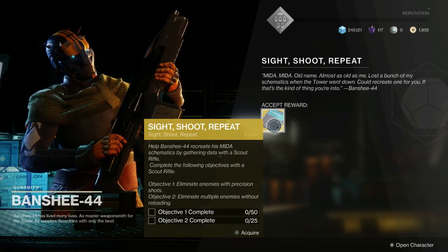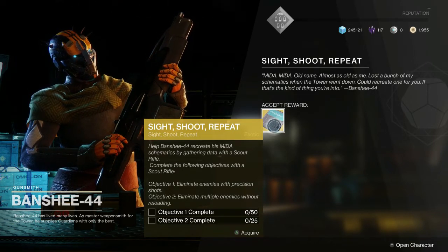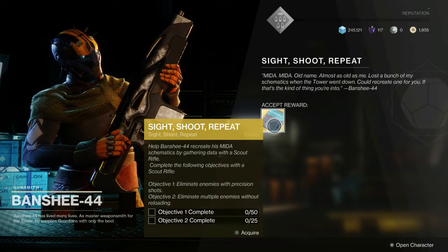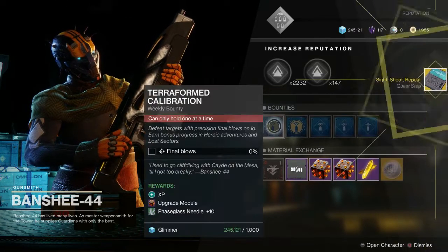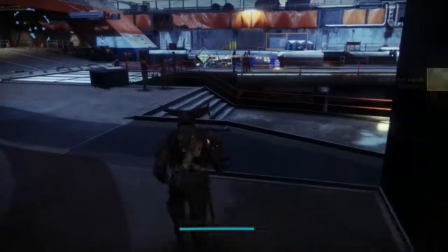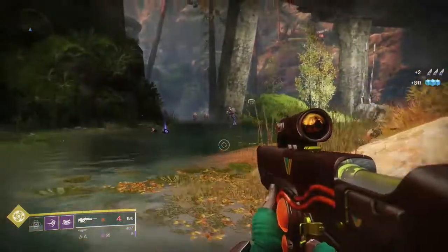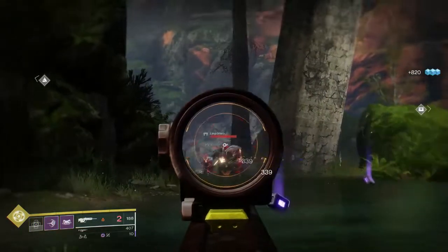This part won't show up — you won't get a message saying that you need to return to the Tower — but this is what you've got to do. Return to the Tower, talk to Banshee, and that officially kicks off your Mida Multi-Tool exotic quest. Banshee is going to give you the quest called Sight, Shoot and Repeat.